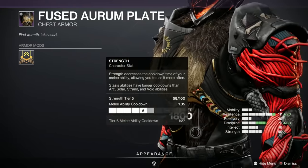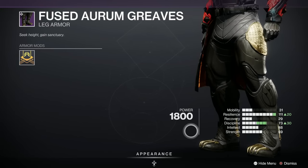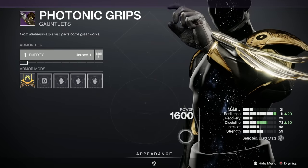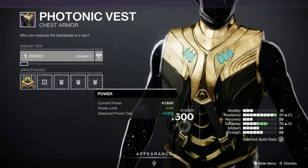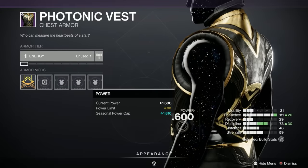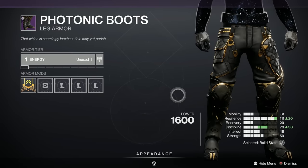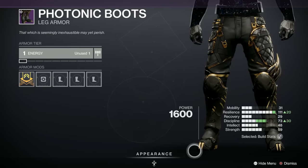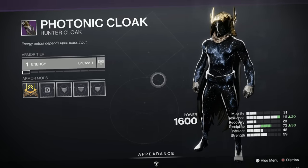I like the furry motif on the Titan chest piece — and look at those boots. Here we are with the Hunters. That's really owlish — the Photonic Cowl. That's lovely. Sexy arm wear as well. This is a good set — I'm going to have to play Trials at some point this season. The Photonic Boots look quite nice too.